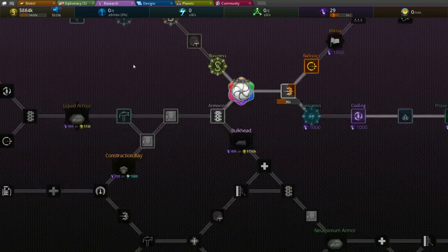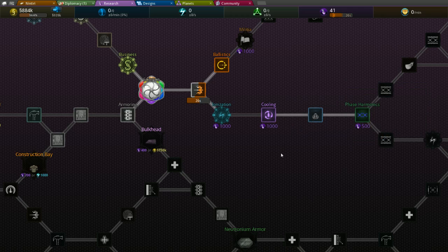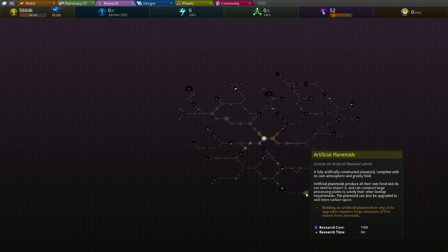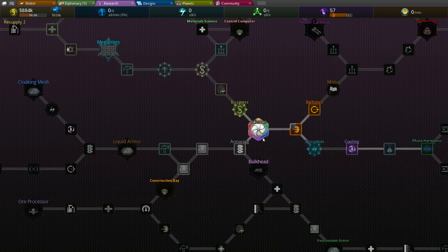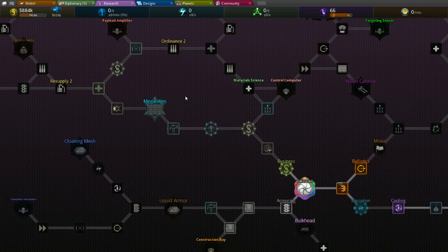If you didn't have shrines because you're not playing the Devote lifestyle, you would have to research through here to get the shield generator. A lot of these trees kind of branch back in. Ringworld is a little bit down here after artificial planetoid, so that's a good direction to go as well, since those are really going to give you a huge economic boost for later game. But for beginning up to middle game, this is pretty much the start of where you want to go.